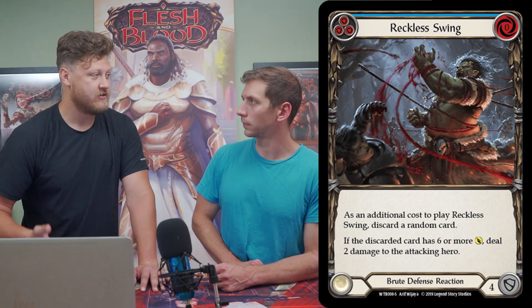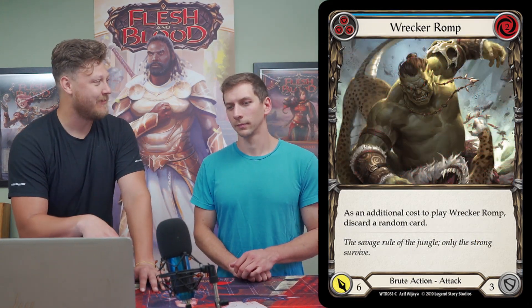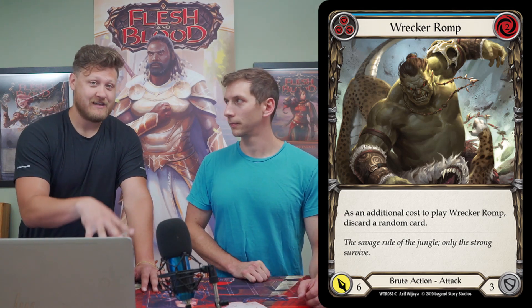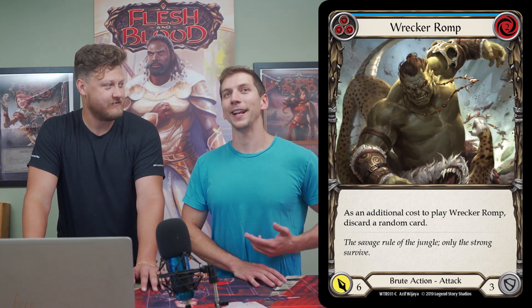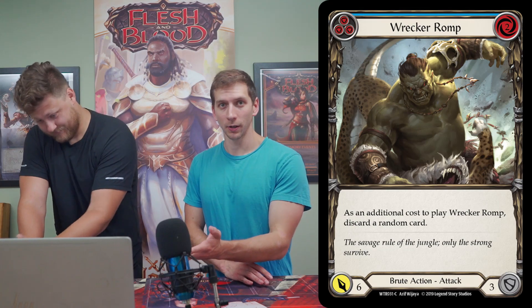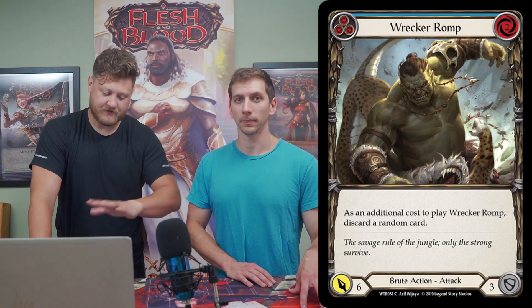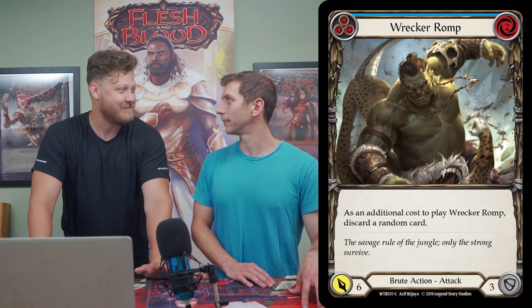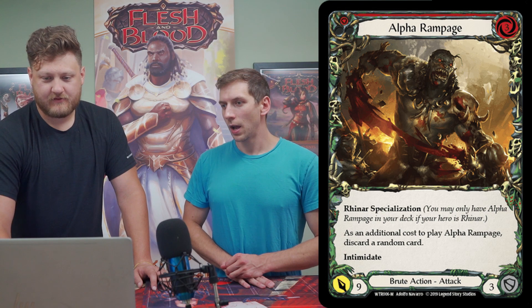Going back to tier-one staples: Wrecker Romp blue — a blue block-for-three, six-cost attack — is an absolute staple in every Rhinar build. You don't actually want to play the card; it's so valuable as a blocker, a pitcher, or a card to discard from hand, and it's the only card Rhinar can use that does all three. It fulfills every need in the deck except attacking. Alpha Rampages and Awakening Bellows are also good cards Rhinar will want.